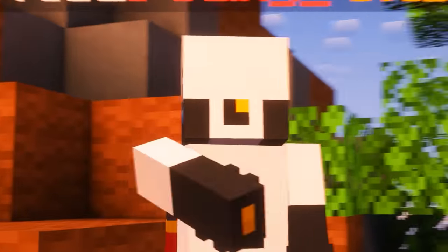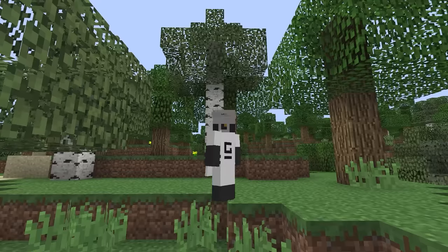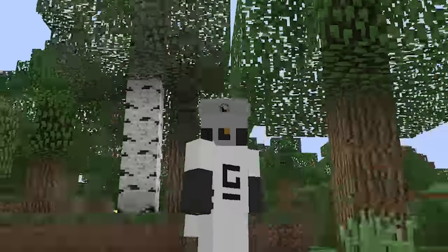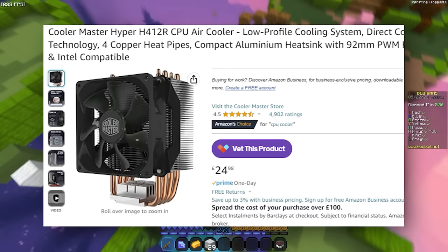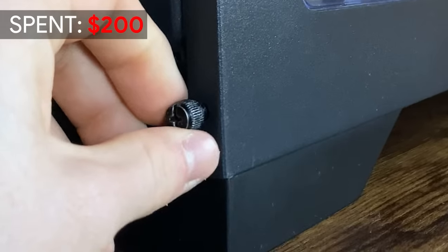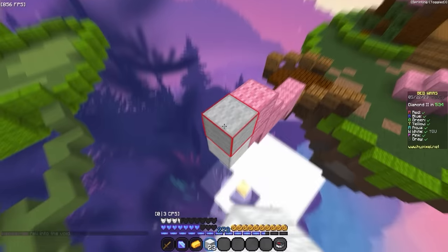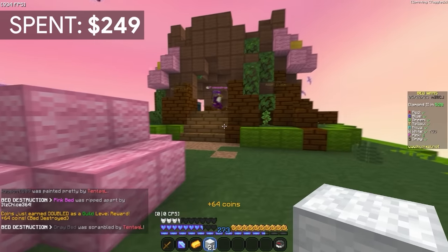For the CPU, I knew I needed something decent because Minecraft is a CPU-intensive game. So I found an Intel i5-6600K processor for around $60. Including the CPU cooler at around $50, we've spent $170 so far, which is pretty good. Next up, we need a power supply. It's a good idea to buy a decent power supply because a cheap one might explode — but I found one that only looked like it was half going to explode.